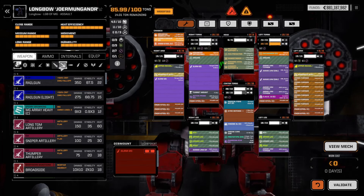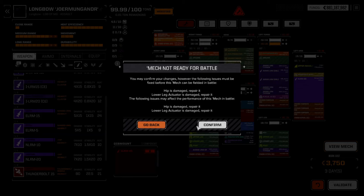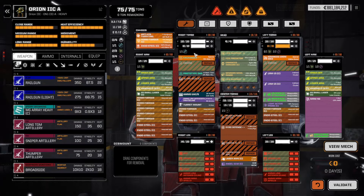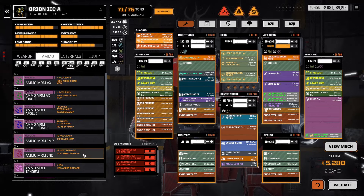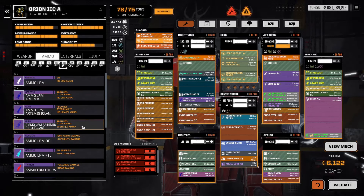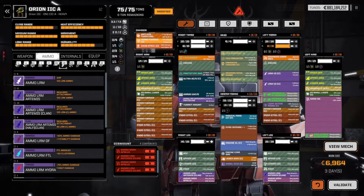I kept one last ELRM to replace this. There we go. The Jumungandir took quite a beating but we only lost one weapon system - we can work with that. The Orion took a beating too, it lost both its legs. Let's just hope that we have enough ammo to replace all that. I don't think we've even opened the Orion in a long time. Apollo! We need two of these. Then it was ELRM Clan, Artemis Clan. There we go.